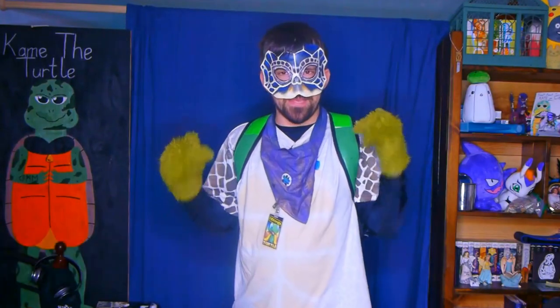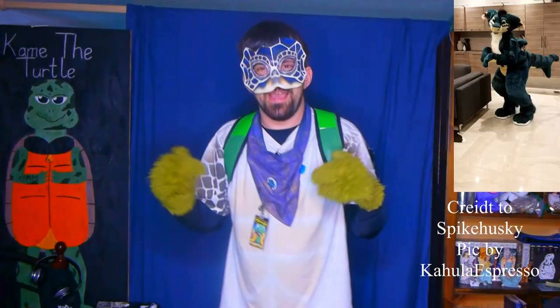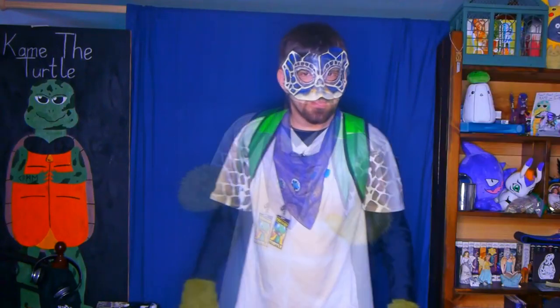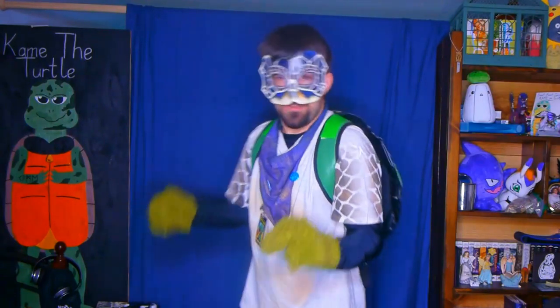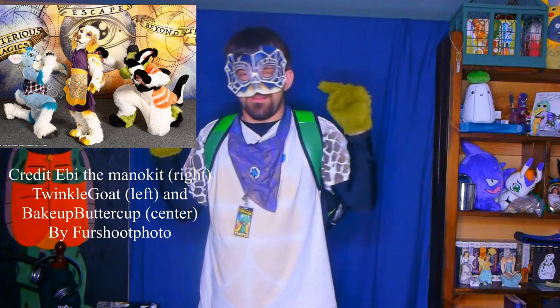Number one on my list is the Manokit. Manokits were created in 2017 by Dubmutt, making them the newest addition to the top five list. Manokits look like a cross between a fox, a shark, and a raptor. Manokit fursuits typically have digitigrade legs, a fishy tail, a shark fin on the back, big snouts, long ears pointed toward the back, and slanted eyes — kind of like Brock from Pokemon. Wait a second, does this make Manokits Brock's fursona? Let me know what you think in the comments below.